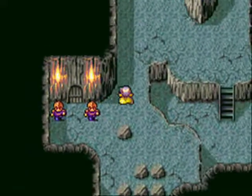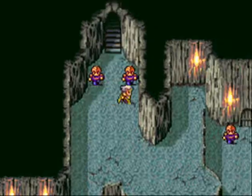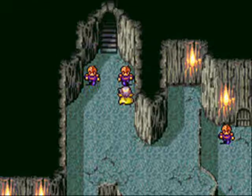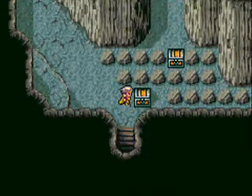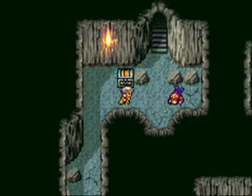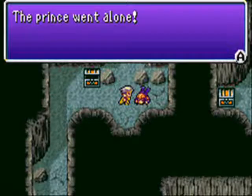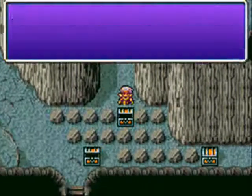Let's go further into the cave. 'The prince went to scout ahead but has yet to return. This is the passage to the Tower of Babel, where Rublican resides.' Hey, it's a box! The prince went alone — oh, I called it. It's a high potion!